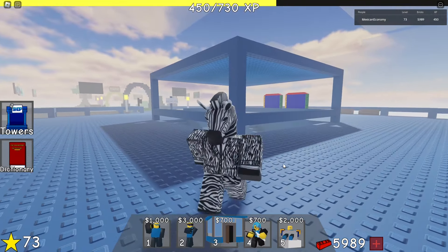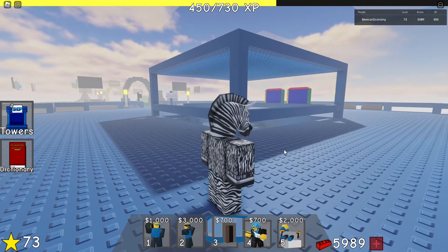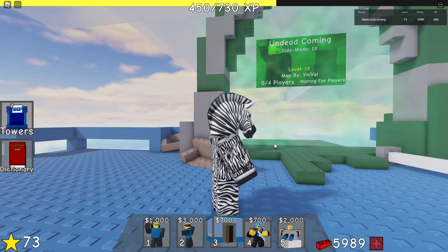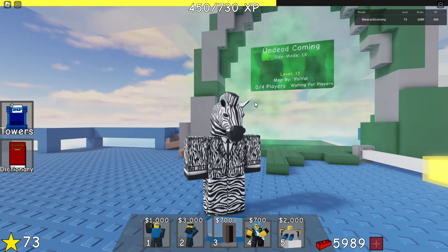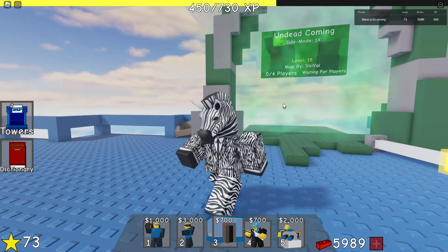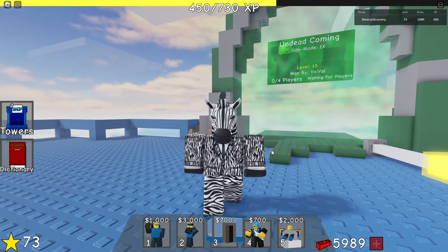So now he basically gets stunned for half the amount of time he used to — instead of 20 seconds, it's 10 — and he just reloads super fast now. I think the best map to test this on is Undead Coming because the final boss not only stuns, but he has a lot of HP, so that will definitely help us visually see how different Heavy Gunner is at complete mastery.